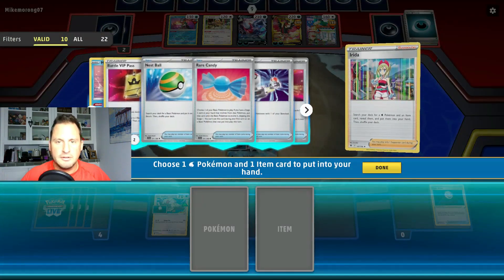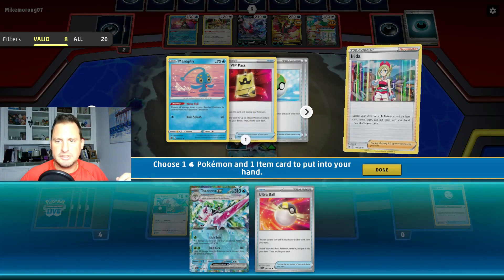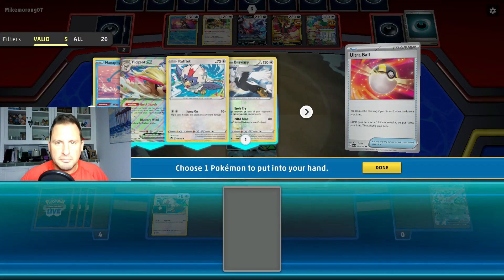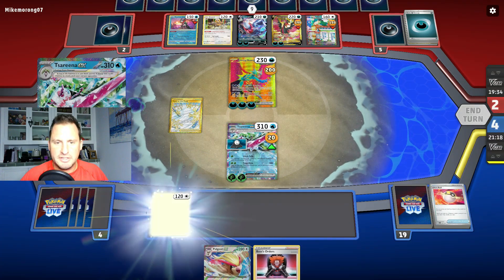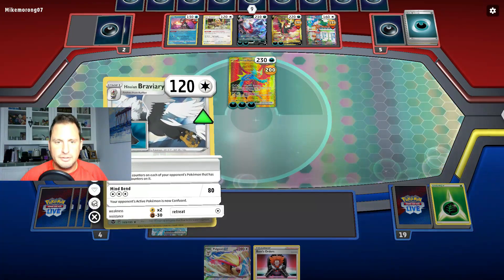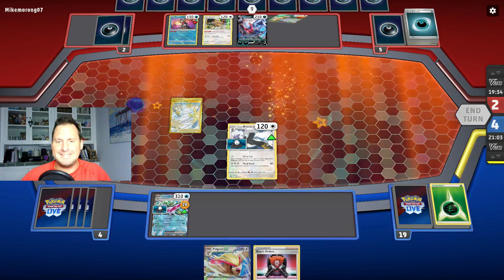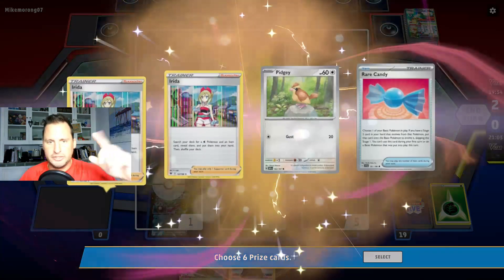Irida for the Ultra Ball, for the Pokemon. I think I have it right here — get rid of the two Serenas, get my Braviary, put the Braviary down, hit that retreat, come up there, do the attack with no energy, and we are taking six prize cards. Boom — and that's how it's done. One, two, three, four — love that they let us do it in one shot!